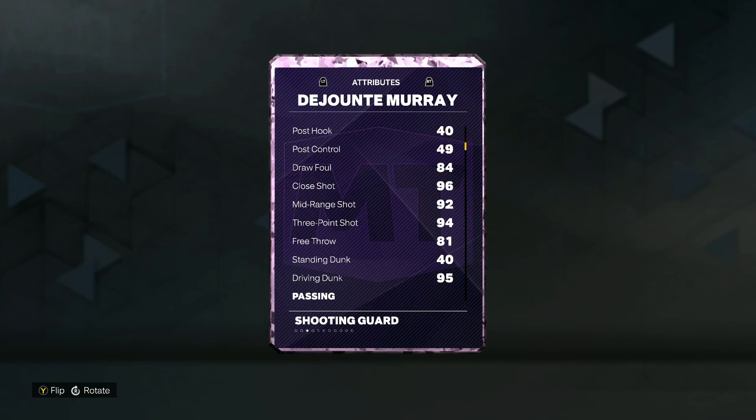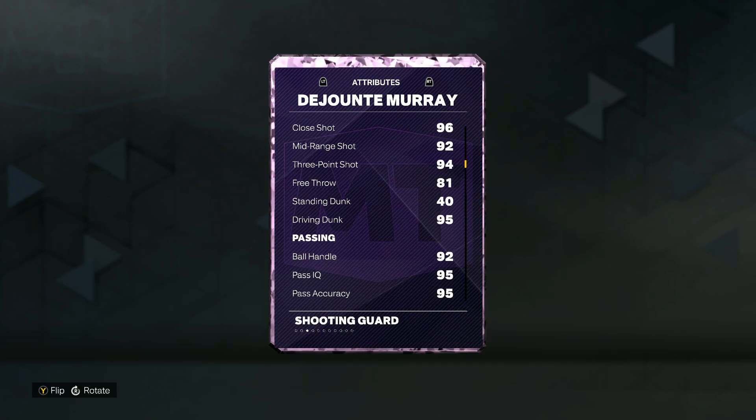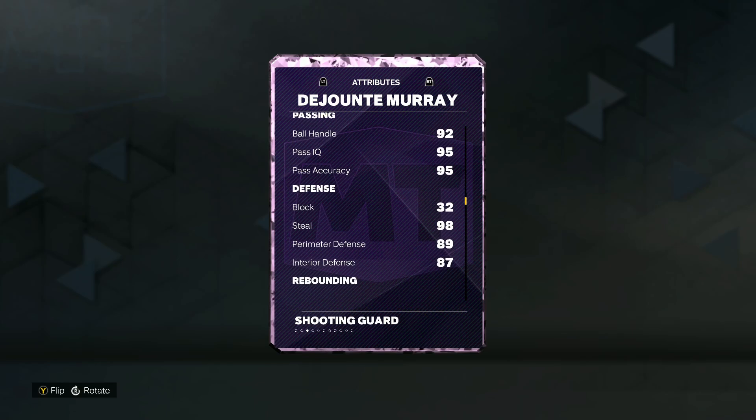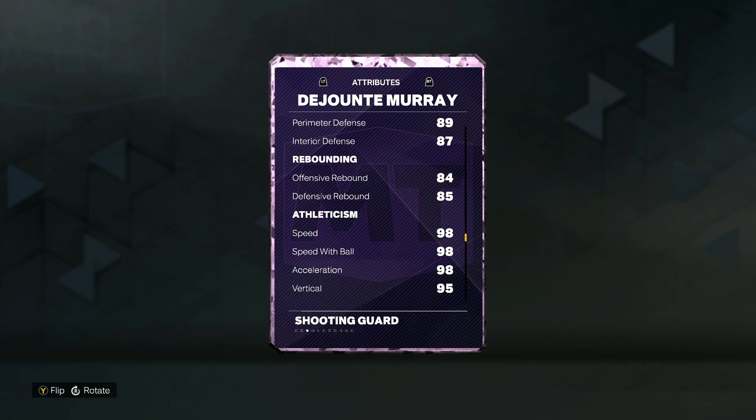He's got a 94 3-ball, 92 mid-range, and pretty good at going to the basket with a 95 driving dunk and a 92 ball handle. His defensive stats include a 32 block — which doesn't really matter a whole lot at this time of the year — but he's still got a 98 steal, 89 perimeter defense, and an 87 interior defense. He's also extremely quick.